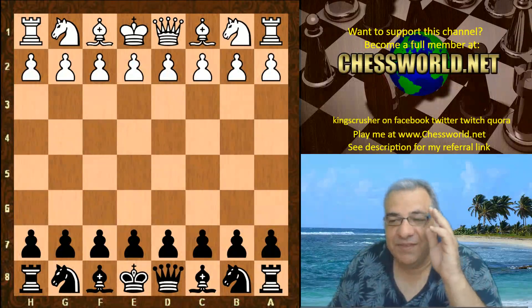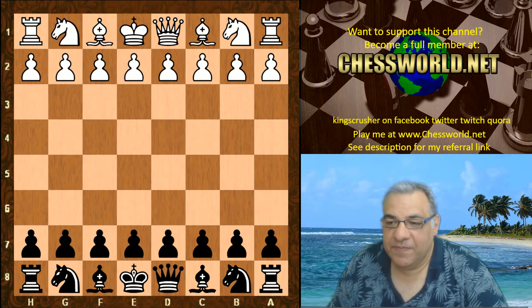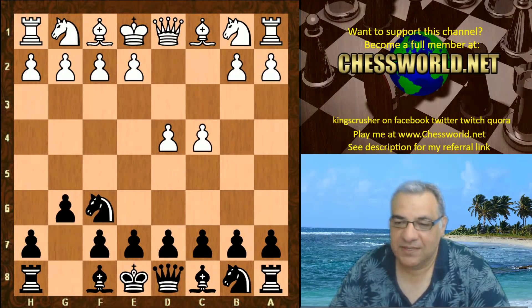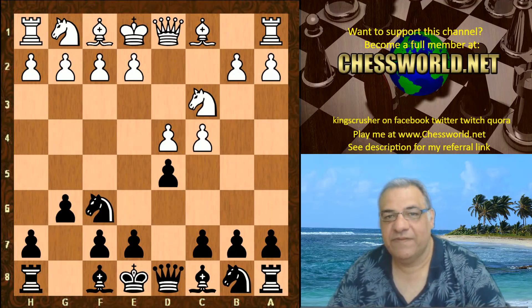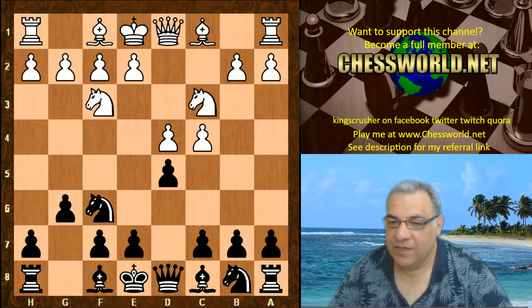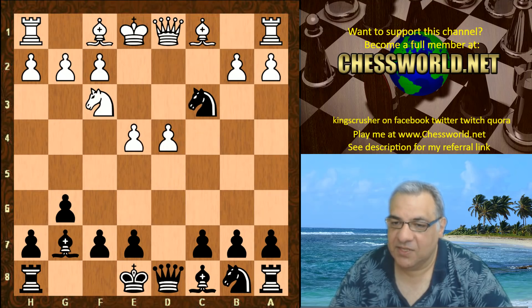Hi all, I have another fascinating game to show you today: Hannibal 1.7 against DL0 445. We see d4 from Hannibal, Knight f6, c4, g6, Knight c3 — the Grunfeld Defense — then d5. This became a favorite of Garry Kasparov, replacing his Tarrasch defense in his World Chess Championship match against Anatoly Karpov. The Grunfeld became his weapon of choice. Hyper-modern: c takes, Knight takes d5, e4, so White has this center.